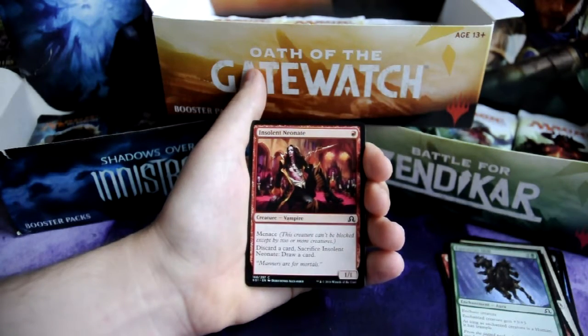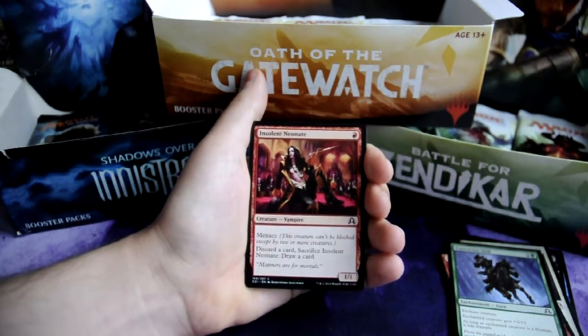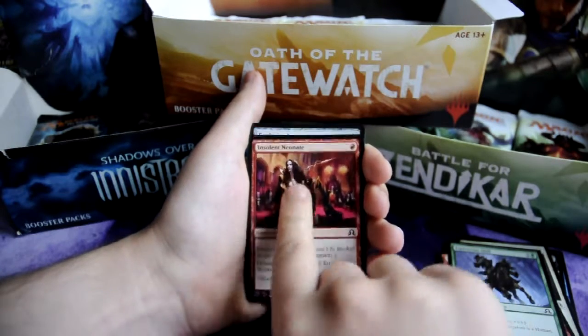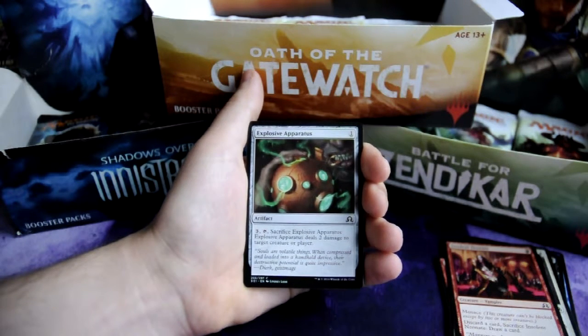Insolent Neonade for 1 red, 1-1 vampire — it has menace, and if you discard a card and sacrifice Insolent Neonade, you may draw a card. Explosive Apparatus for 1, it's an artifact — you can pay 3, tap it, sacrifice Explosive Apparatus and it deals 2 damage to target creature or player.